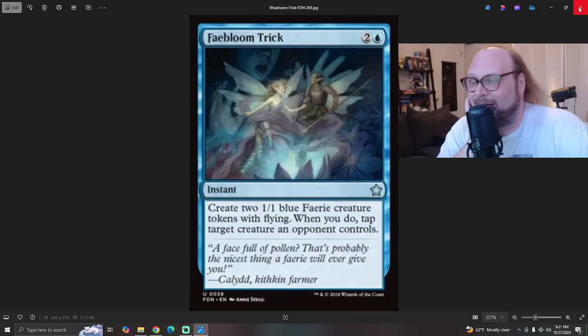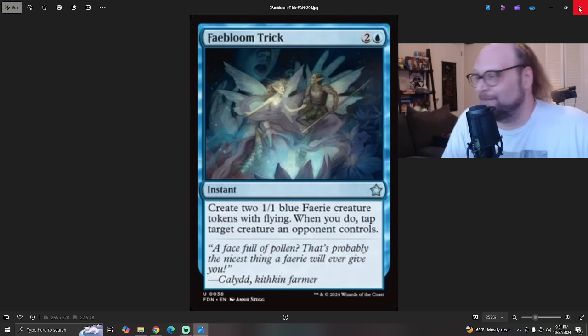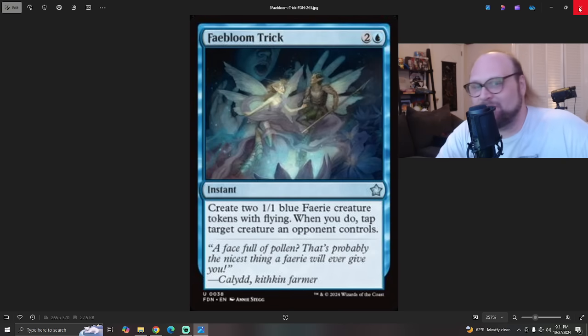That's all we have for today — five whole cards, two of them reprints, but decent ones in my opinion. Tomorrow, like I said, we get a billion cards. If you look at the Where to Find Foundations Previews page on magic.wizards, there's around 20 people with previews tomorrow, so we're going to get a lot of cards. If you haven't subbed to the channel yet, do it. How do you feel about these? Do you think Fae Bloom Trick is actually good, or am I just being weird? I think there is something there. If any of these five cards were exciting to you, let me know in the comments. Hit the button shaped like a thumb, subscribe to the channel, hit up the Patreon — link's in the description. I'll see you tomorrow for a real day of previews. I'm Dev. Thanks for watching, Wizards. Spread love and be kind.